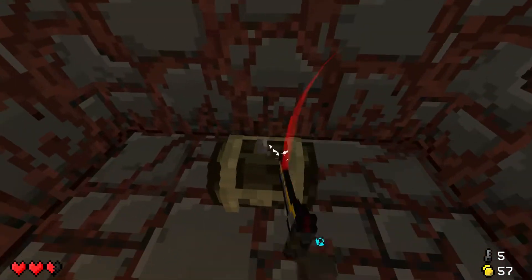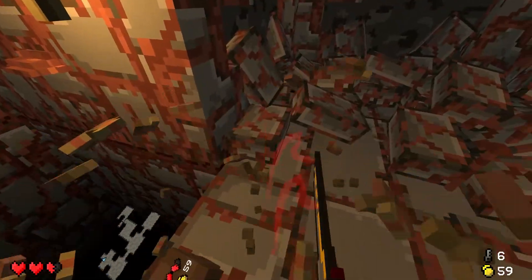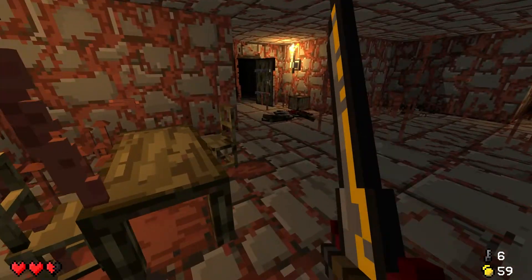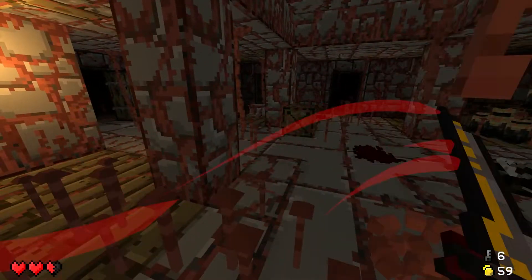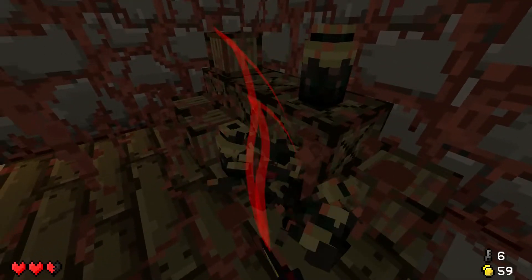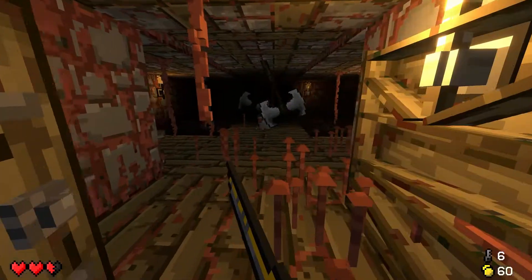There's a chest back here as well, let's check that out - that was another key. Nothing back here either, so let's keep going. I can destroy all these tables and chairs. I don't think tables or chairs can drop money - the pots and things definitely can, but I don't think the crates or tables and chairs do.